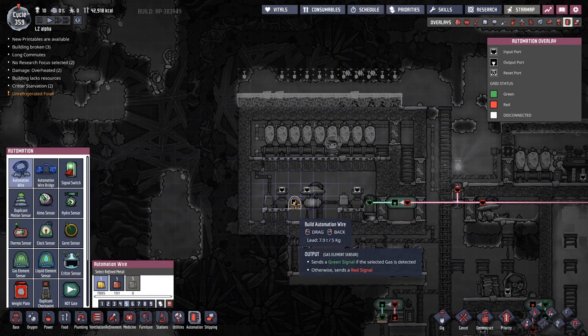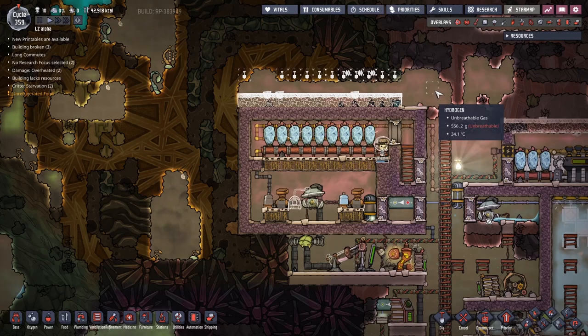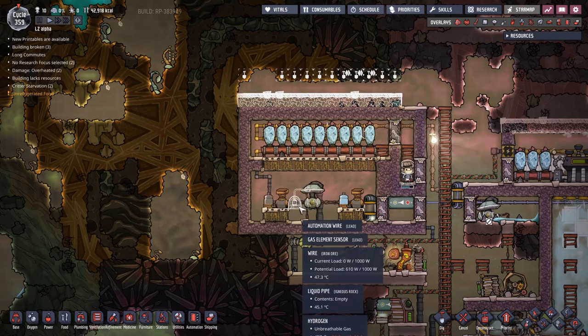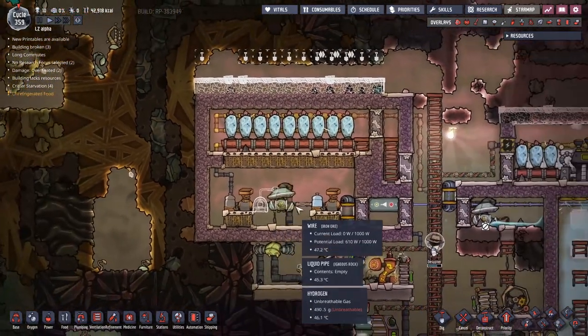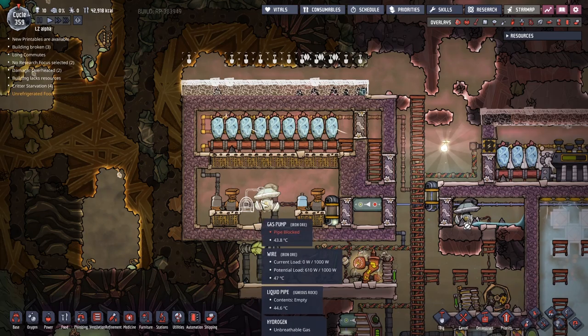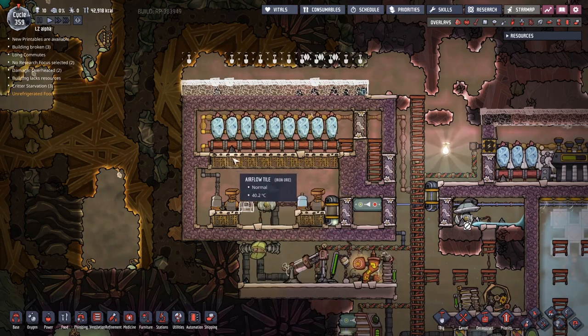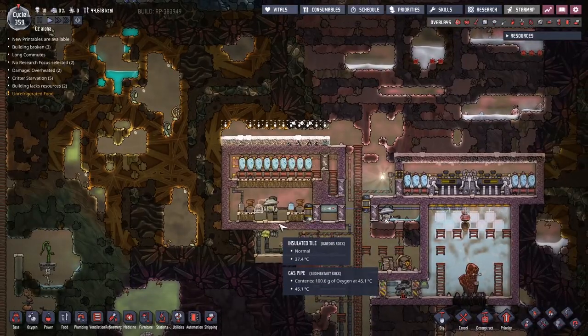We're going to go for just the one and pop that up and across there. Hydrogen tends to conglomerate in the top left. So if we can get this sensor set to detect hydrogen — sorry, it should detect oxygen — that's much better. It will turn this off when it has run out of oxygen at the bottom here. Yeah, that's it, that's a very good choice.